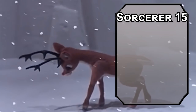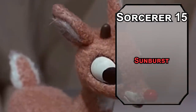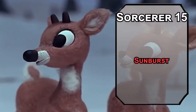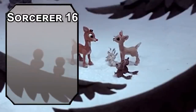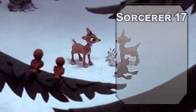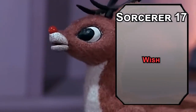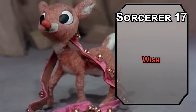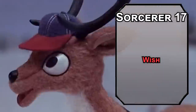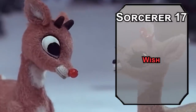Fifteenth-level Sorcerers get eighth-level spells. Sunburst is the ultimate laser attack, forcing a Constitution saving throw on creatures in a 60-foot radius, dealing 12d6 radiant damage to those that fail and blinding them for a minute. You're not just Santa's best reindeer — you're also his strongest soldier in the war against darkness. Sixteenth-level Sorcerers get another ability score improvement — keep pushing Charisma to inspire the team. Seventeenth-level Sorcerers get ninth-level spells. Wish is the only thing that can make it to every house in the world in one night, because it can do anything. If it's not an effect of a spell of eighth level or lower there are serious consequences — but you have 364 days, and you're probably just wishing for a movement speed of 1.3 million feet per round for you and your entire party.